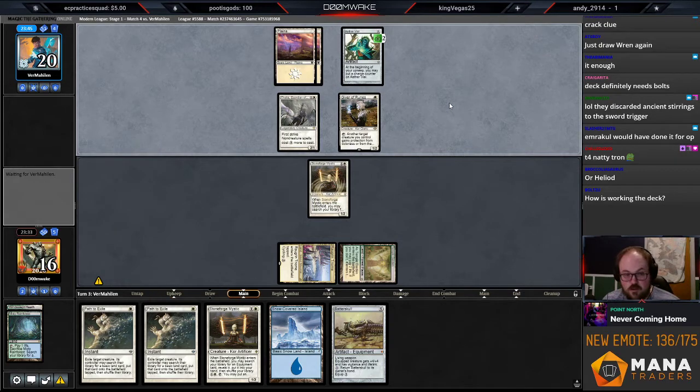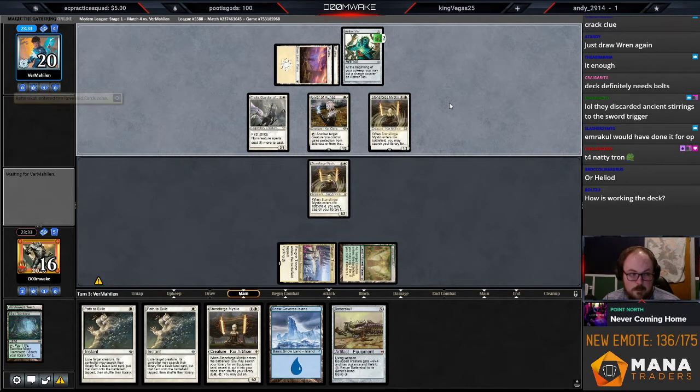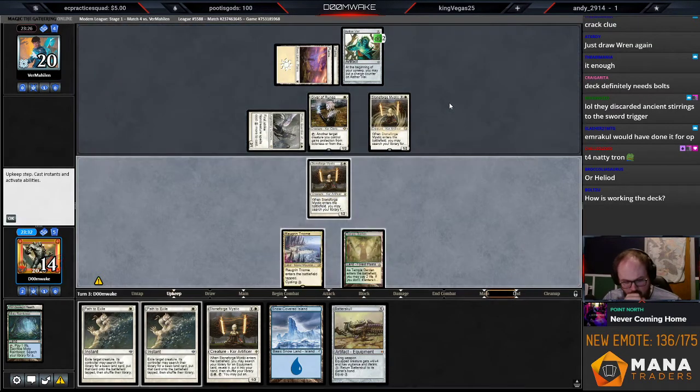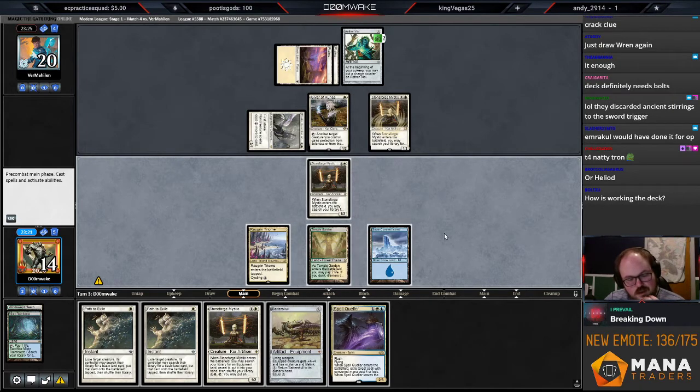It's been good so far. We're currently three and zero — this is game number one. They have their own Stoneforge, this could get a little dicey. Spell Queller. I can't really Path to Exile anything meaningfully because I have to lead on Path on Giver of Runes and then I don't have mana to do anything else, so I think I'm just going to pass.